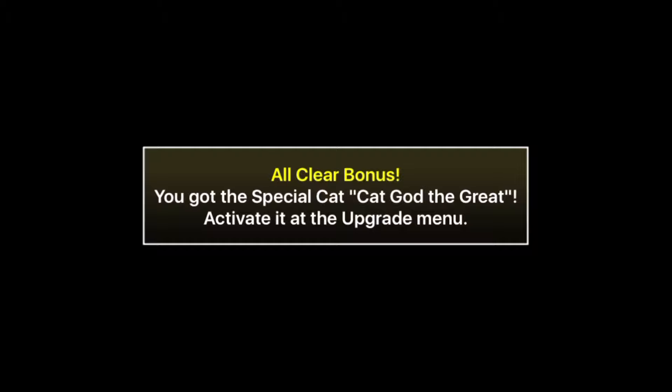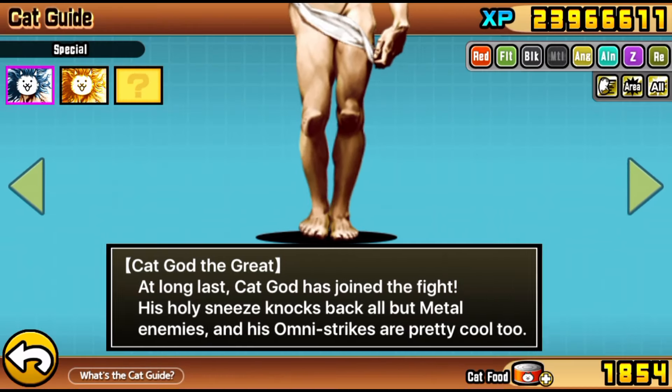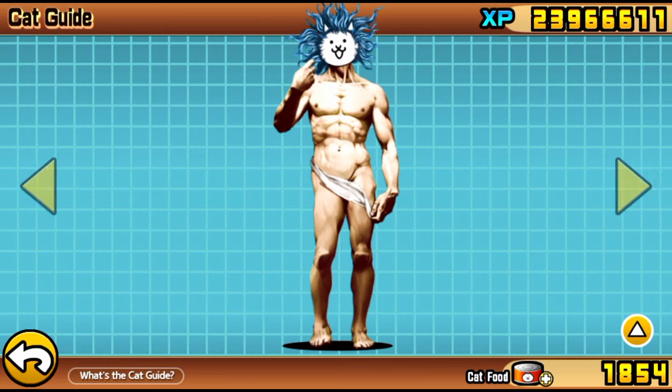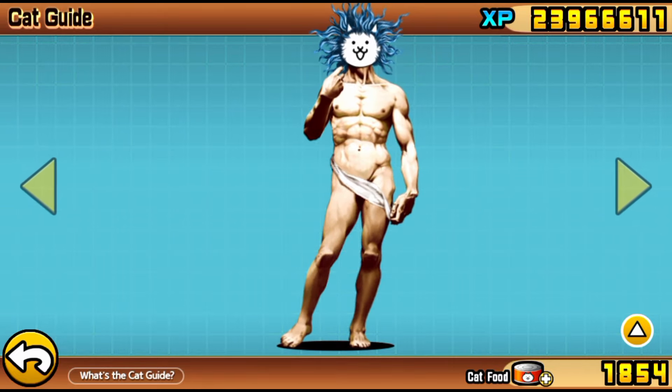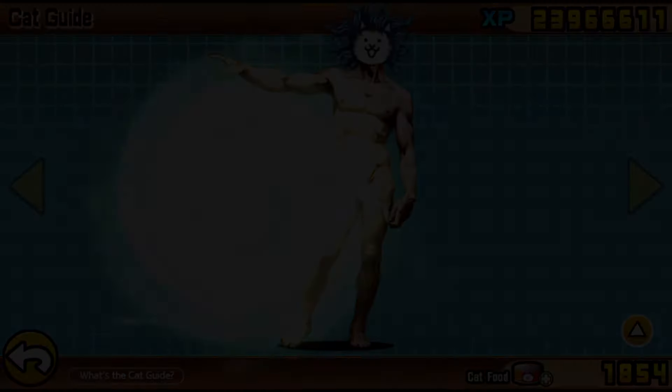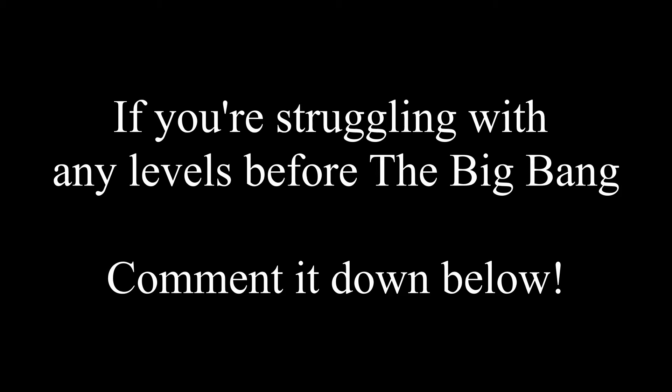If you're struggling with any of the stages before Big Bang, the issue is of course treasures — that is the only solution. Get all of the previous treasures and you will have no issues with the levels in between. If you're having troubles with restrictions like the special cats only restriction, just make sure you have all the treasures and level 32 forms and you shouldn't have much of an issue. That pretty much does it for this guide — drop a like if this guide helped you out, subscribe if you're new, join the hashtag Boogle Gang. That's it guys, it's been John Boogle, see ya.